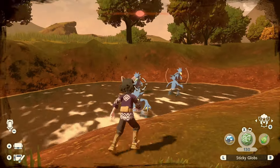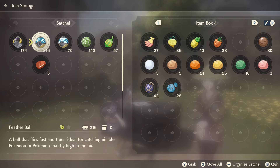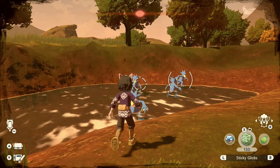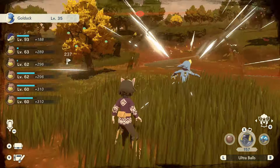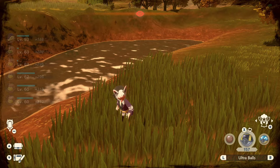I'm going to demonstrate by doing it until I find one. I definitely recommend putting everything away except sticky globs and balls. The quickest and easiest way is to chuck sticky globs at them and then throw an Ultra Ball when they're stunned. If a shiny doesn't show up, you can just reset your game to save your supplies.